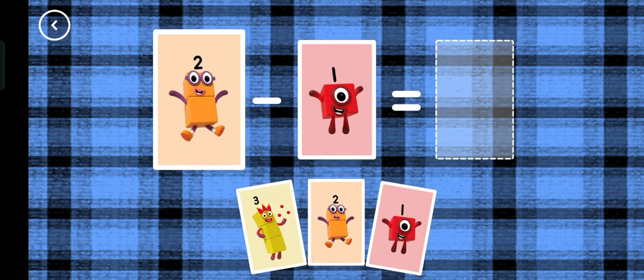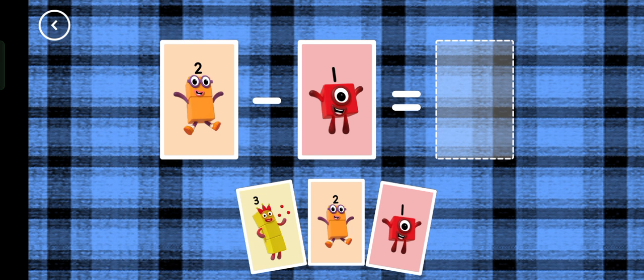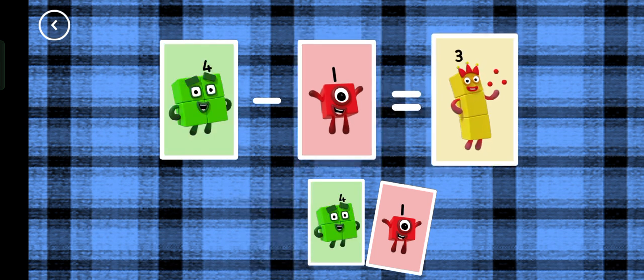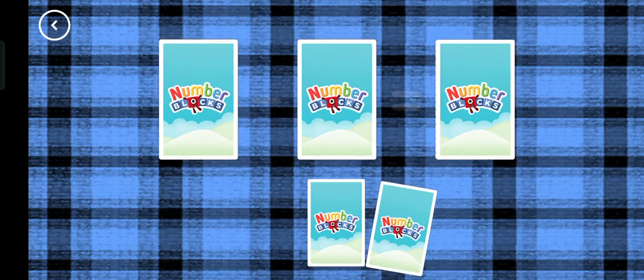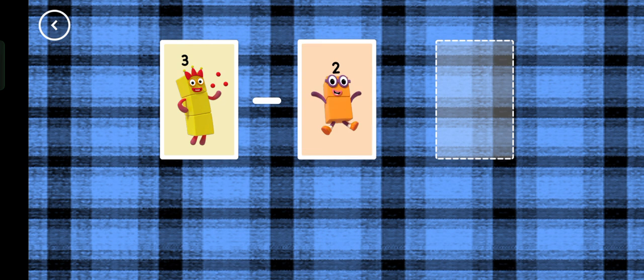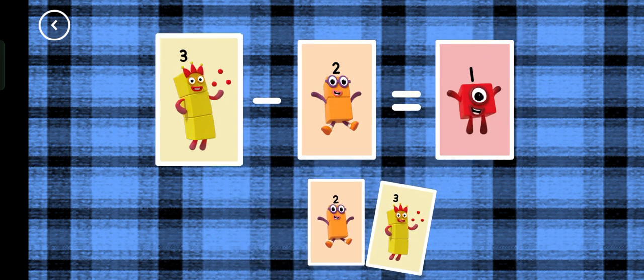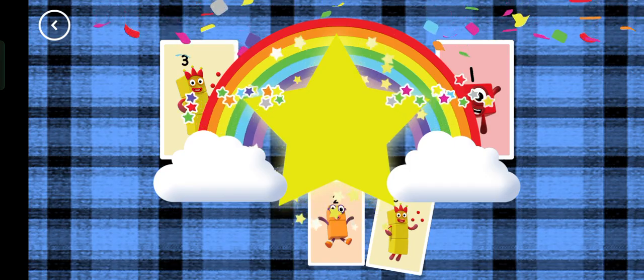If you start with this many and take away this many, how many are left? Minus one equals three. That's the correct answer. One, three minus two equals one.